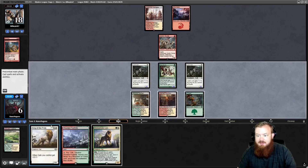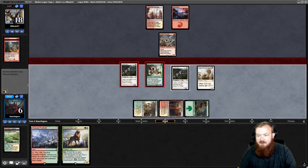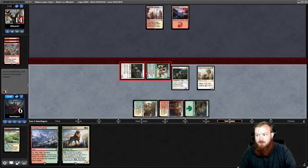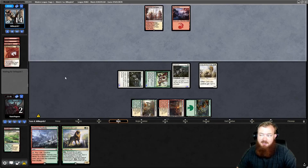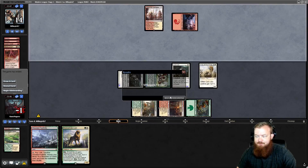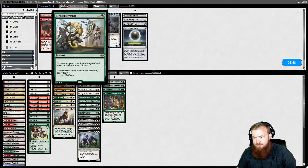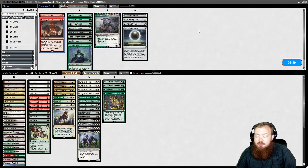Opponent chumps, takes four, then Boros Charms us down to two — they've probably got it. That's to be expected from Burn. Thinking about sideboard options: Heroic Intervention only hits permanents, not us. Roiling Vortex hilariously deals with Rift Bolt but probably isn't relevant. Let's run it back — we'll be on the play, which should help, though our Fetch-Shock mana base hurts us and our only life gain is on a three-drop, plus Lightning Helix.